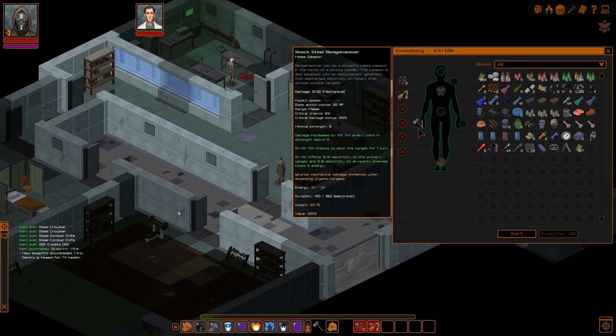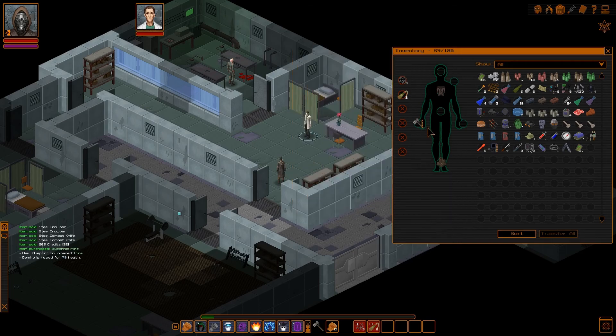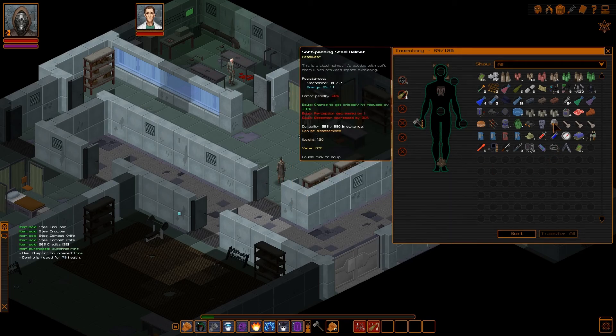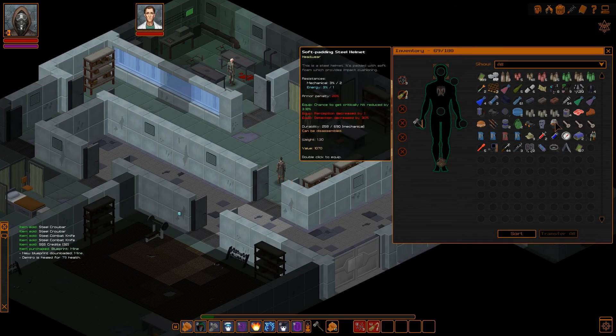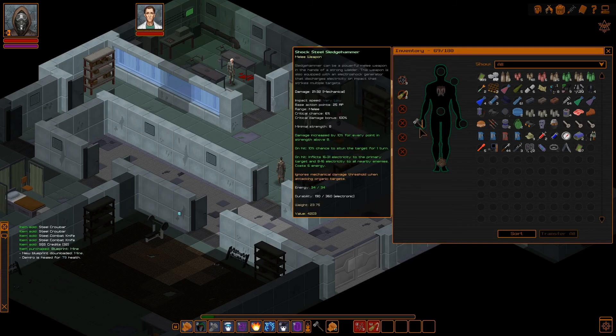I did take off one of my sledgehammers and put that away in the bank, mainly because it wasn't doing us all that much good. This one does a lot more damage than the one we had, and they weigh quite a bit — 23-plus pounds for a sledgehammer. The majority of the time we're using our power or spell, so on the rare occasion we actually use this, even if it drains the energy completely, we'll still be able to use the weapon. We also have this soft padded steel helmet, which adds 3% energy. I don't know if that means every turn you get 3% energy back into your weapon — probably not — but if it is, that's a pretty cool helmet to have.